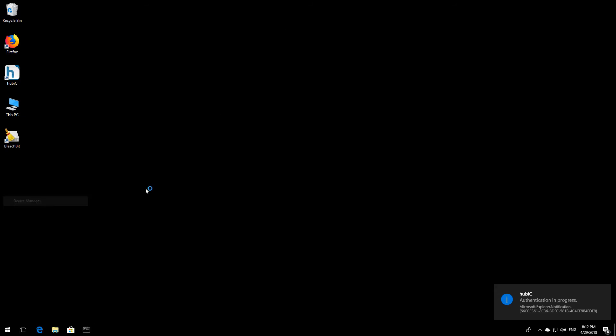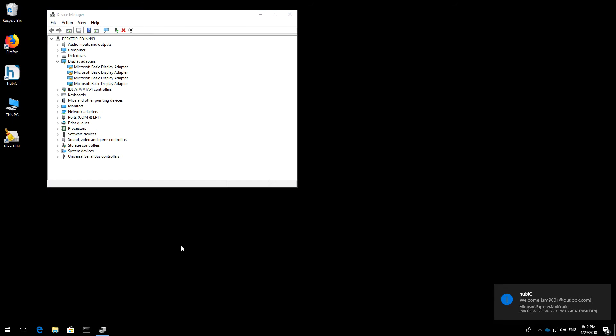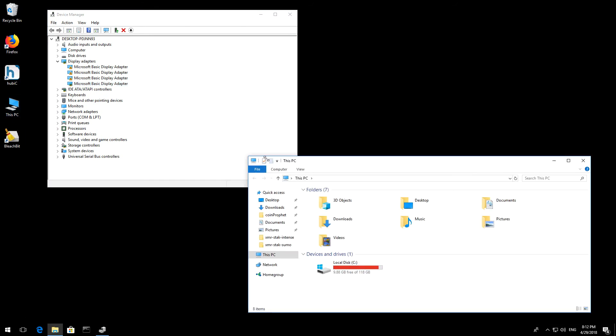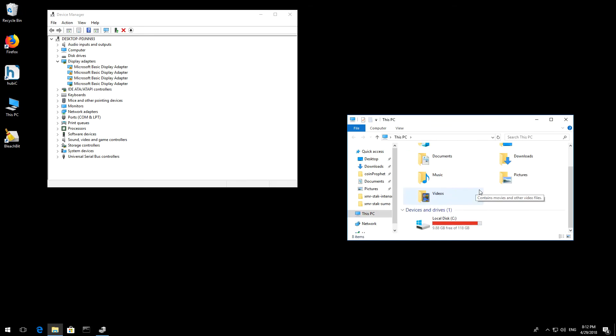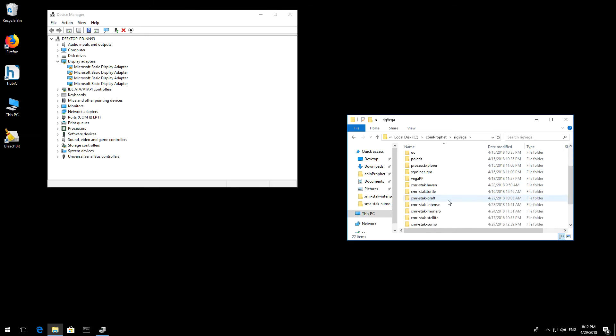I go to my Device Manager — you can see I've got all four devices here, completely fresh. I also have a separate folder for each coin that I mine, in case I want to set different intensity settings for it.